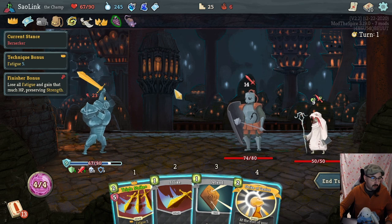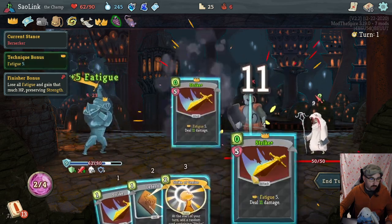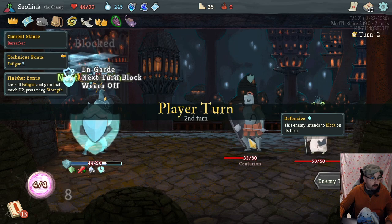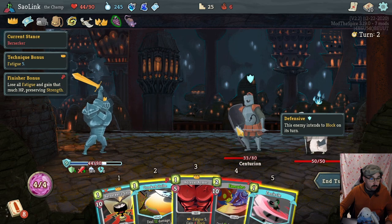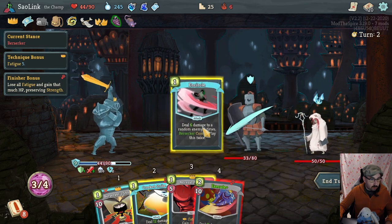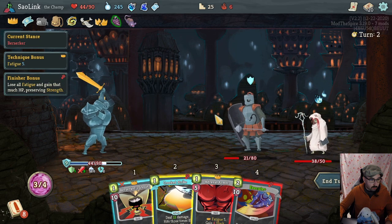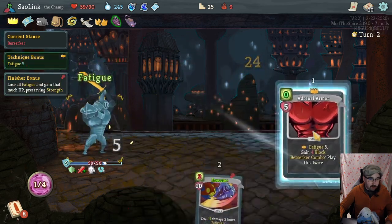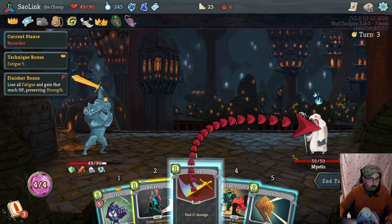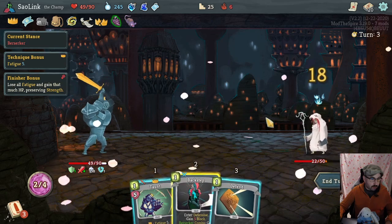Do we even defend? Right now we would take 14, this brings it down to 8, but it denies us the Strike of Genius — sure, we probably won't need that. Maybe I should have used the potion last turn though. I'm gonna re-enter Berserker and keep gaining fatigue. We do care quite a bit about our current fatigue levels with cards like Backstep.